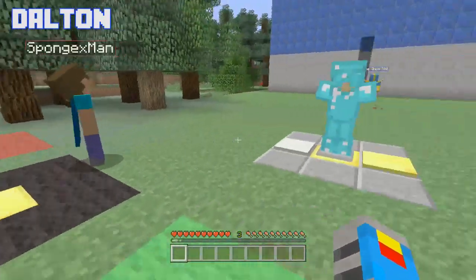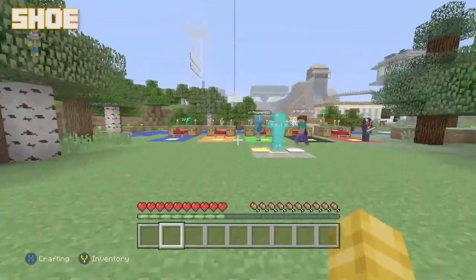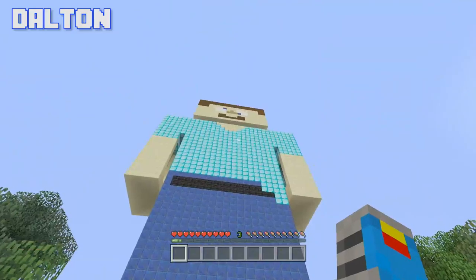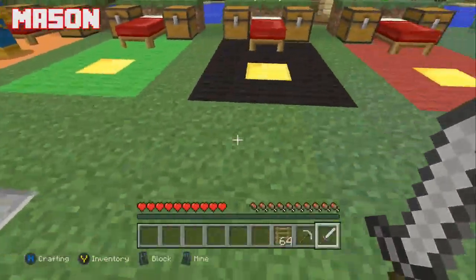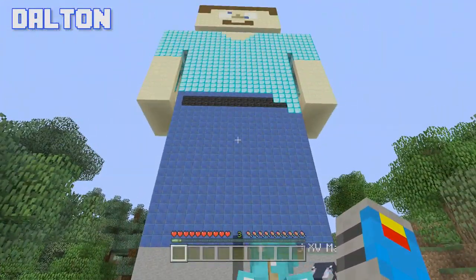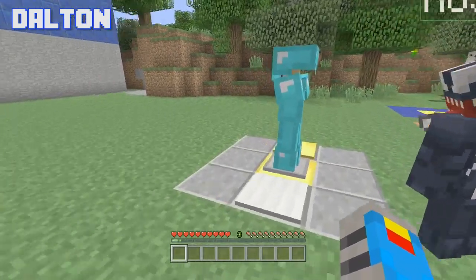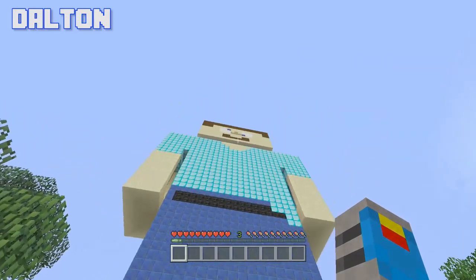Yep, there he is. The objective here — there are chests in each of the main body parts of Steve. So you do have to go in his dick. And here's what you need. See this little display model? On this gold block, you need to replicate it on your gold block.